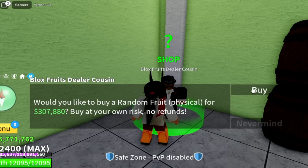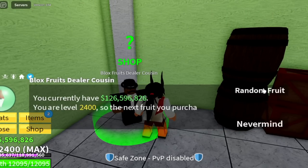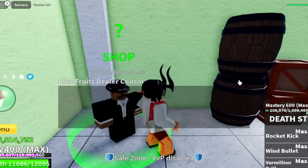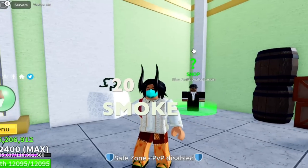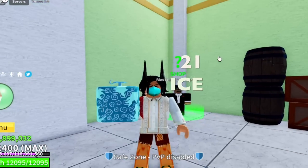18th fruit is a Magma fruit — getting better, hopefully legendary. But no — Kilo fruit, I hate this fruit. 20th fruit is the Smoke fruit, one of the best F skills in this update so far. Moving on to the 21st — Ice fruit. Awakened Ice fruit is really good.